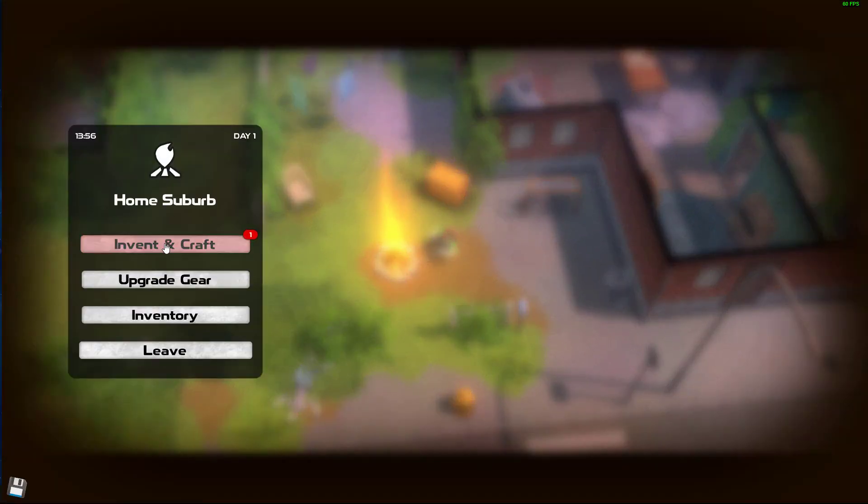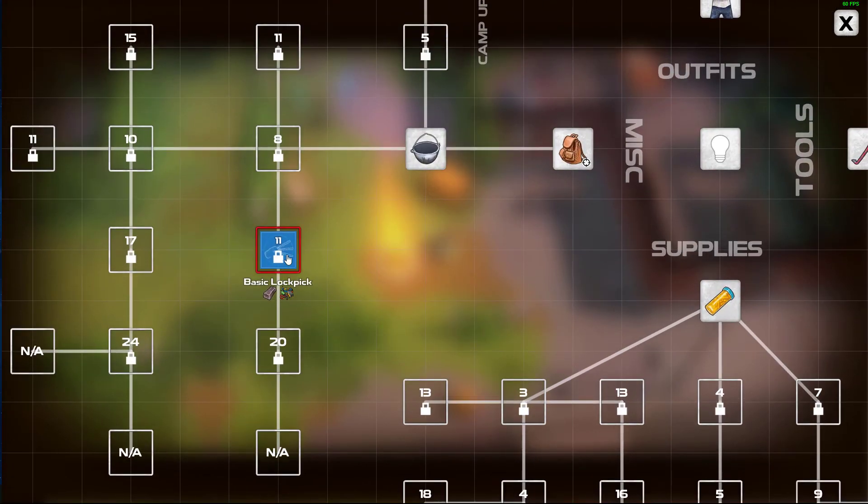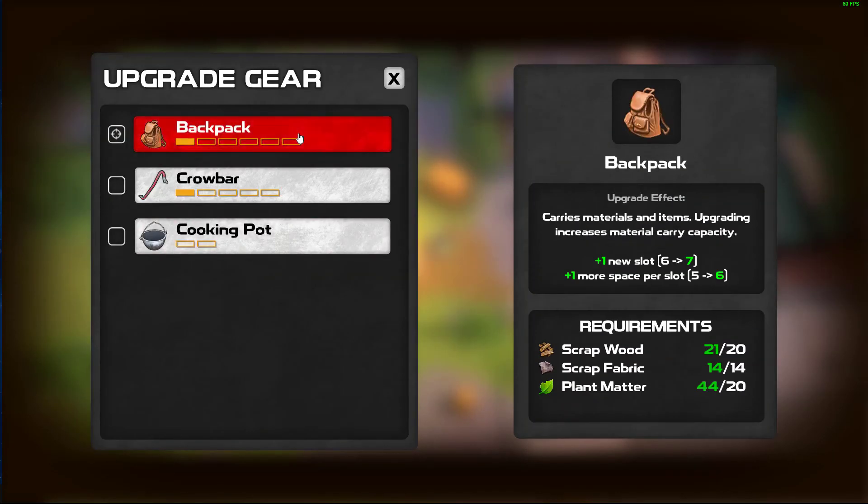Now we're going to have to kill all those zombies again because we've opened up our camp. But we can invent, hopefully, lockpicks. Requires experience level 11 - you're having a laugh! So we're on this island until level 11. We're basically on this island - that's the end game. I think we've reached the east gate.